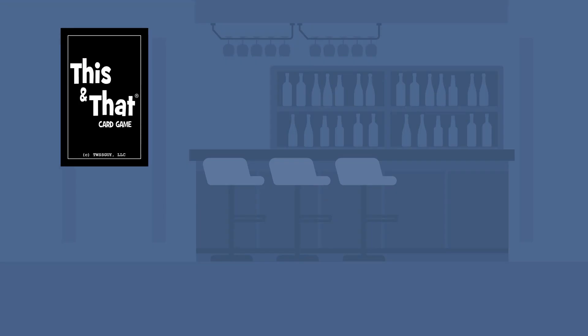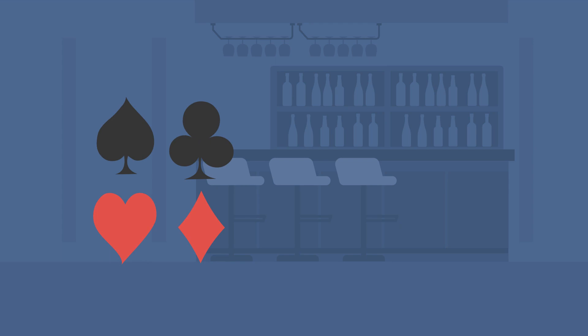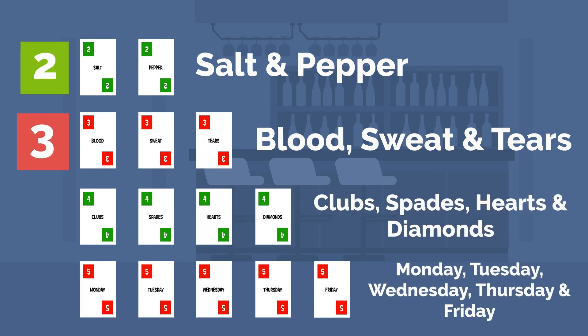This and That is a one-of-a-kind card game of suits, but with words. Not suits like this, but suits like this. The object of the game is to collect suits of commonly known phrases consisting of two, three, four, or five words.